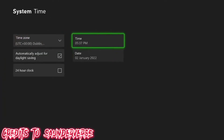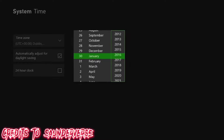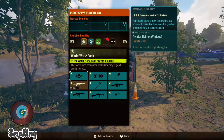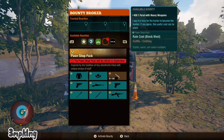Once you reset your console, go back to settings then go to systems. After that click the time and you're gonna see some days and dates — just change the month. After that just go back to the game and you're gonna see some new bounties, then just choose whichever you like.